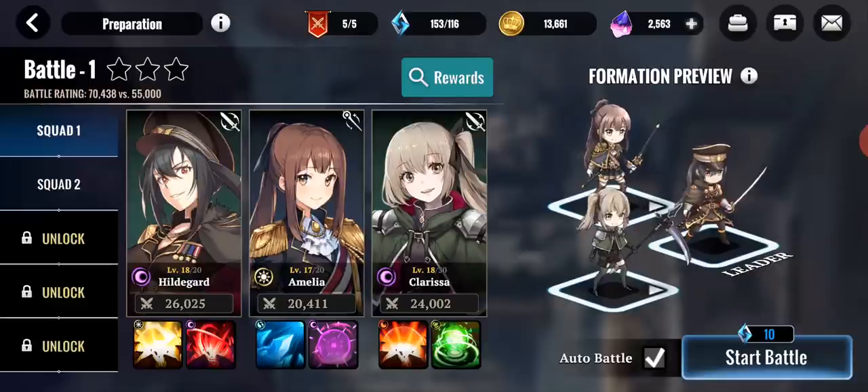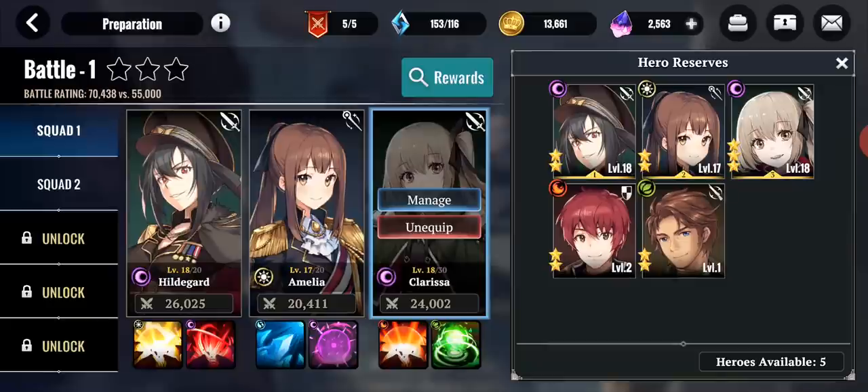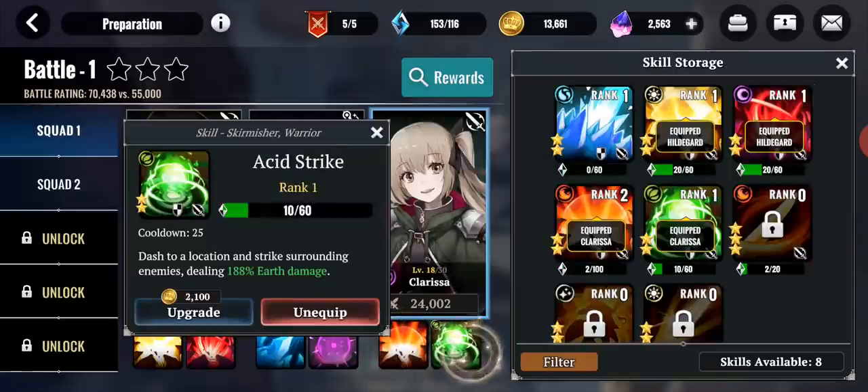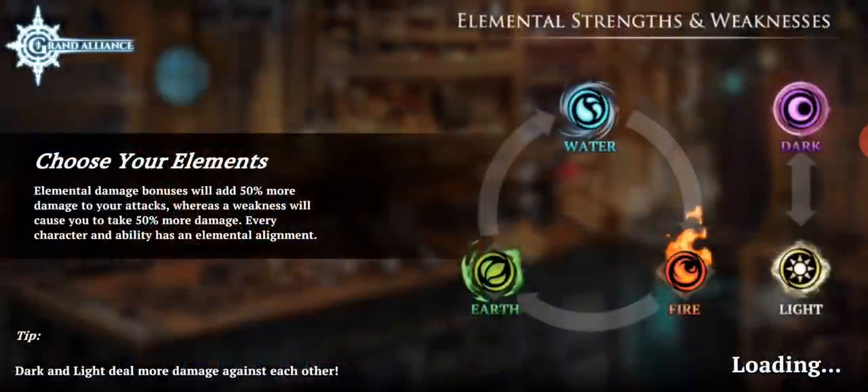With as cool as the characters are in this game, it's just so limiting to only be able to bring three heroes to combat. PvP is a little bit different — I'll show you what that looks like. But for the massive overwhelming majority of gameplay modes in this game, you're only going to be rocking three heroes, and I think that's an absolute shame. Now, if you look down at the bottom of each individual character, you'll see some assigned skills. In this game, your characters have an element type — so for example, my Clarissa here is dark element, but I can also equip her with different skills that have different element types. Even though she's a dark element type, I can equip her with fire skills, light skills, or water skills to change the way she does damage in combat.